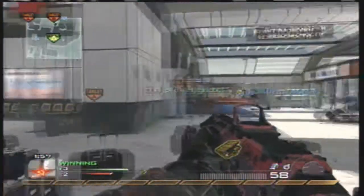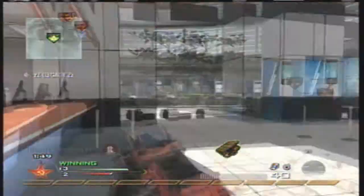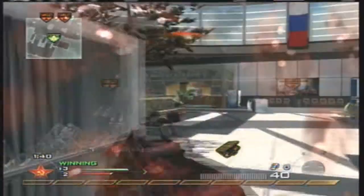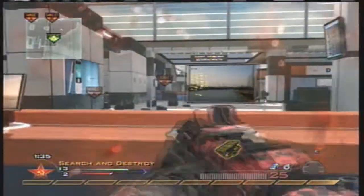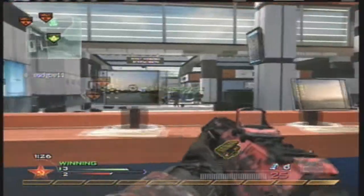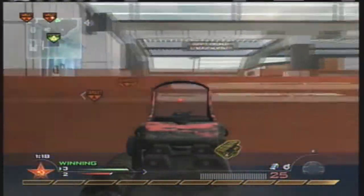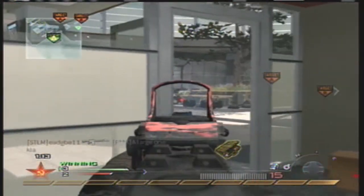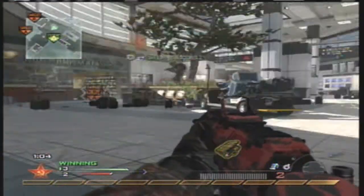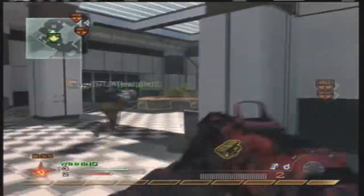Me and my team are pushing the plane bomb site. This is basically the only bomb site you want to push first, because if you go through the hallway or the other side toward the non-plane area, you'll get taken out from that escalator spot I mentioned earlier. That's why I never go that way unless my teammates say otherwise or we've already picked people off. Right now I'm playing a little defensively since it's just me and one other teammate alive. I heard a guy coming so I was able to take him out. We're communicating a lot, trying to push together.